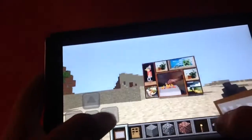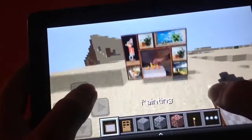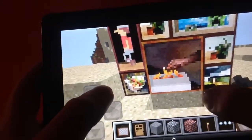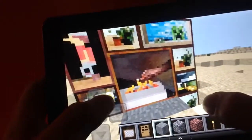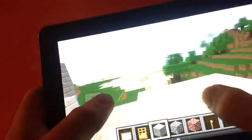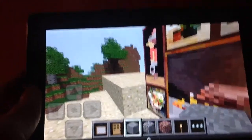Alright, so basically you can't really see that there's a door there, even though you guys know where it is. But if somebody was just to go on to your world for the first time, they'd be like, where's the door? So that's about all for this building tutorial. Rate, comment, subscribe, and I'll see you all later. Bye!